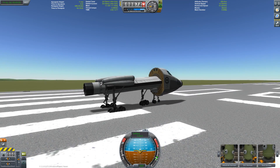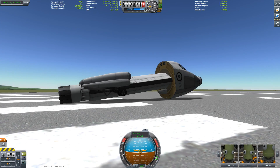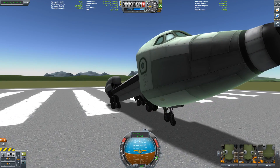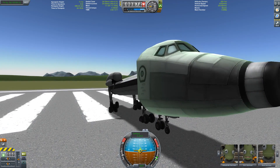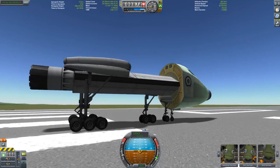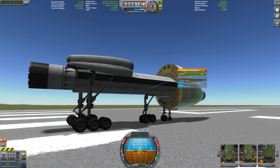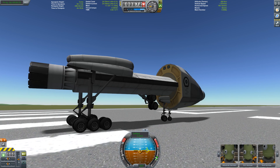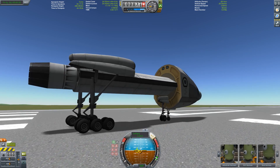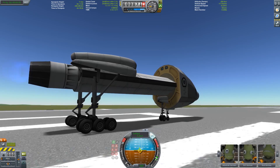Hello everybody and welcome to my first video in KSP 1.1 pre-release edition. I wanted to show you the new landing gears - you got the small landing gear, the smaller landing gear, the medium landing gear, and a very large landing gear in the back. The latter one is new, and you can see the new UI everybody has been talking about. If you remember my shuttle video, I said I wanted steering on those bigger landing gears - and yes, I got it.